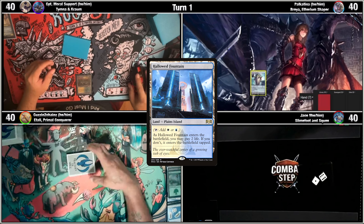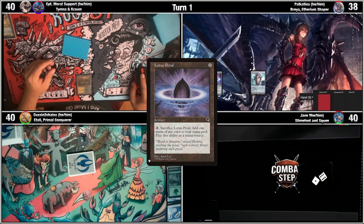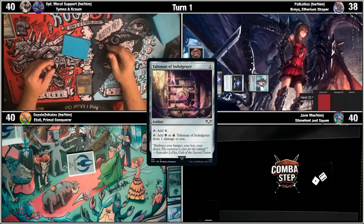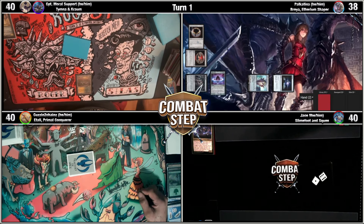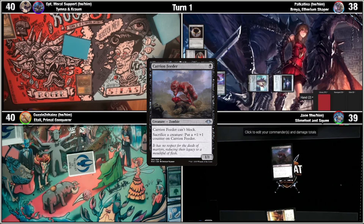Draw. Hallowed Fountain — I'll just have it. Untap, take two. Lotus Petal. Mox Opal. Do one. Sol Ring. And then two Talisman of Indulgence. Two for a Talisman of Progress. Oxide's eating good today, ladies and gentlemen. I'll just pass the turn.